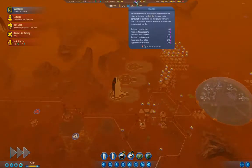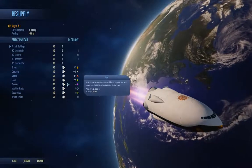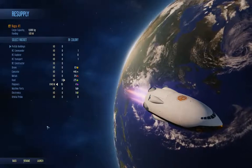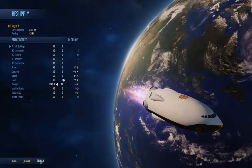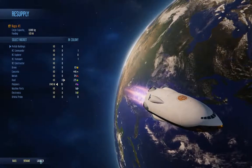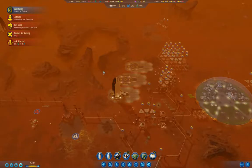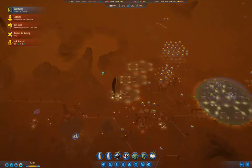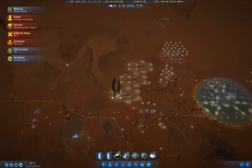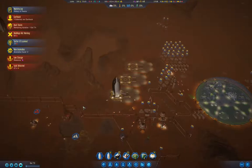I need polymers more than anything, so I'll grab a supply pod and stack it with polymers - we really just need that. We'll launch that and we need to get an explorer so we can explore anomalies again. The thing about supply pods is you can land them during a dust storm, which is particularly helpful since we're so far down on polymers that repairing domes would be an issue.